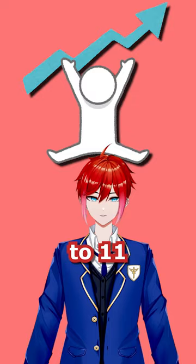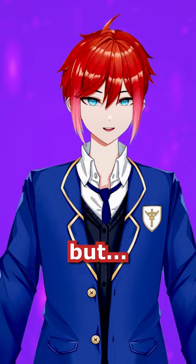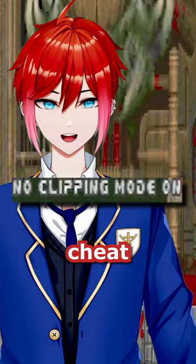The boss, sometimes called the Icon of Sin, is a giant demon goat head that constantly spawns enemies and can only be damaged by firing rockets into its brain. But what's inside that brain? Well, players can only find out by using a no-clip cheat in order to walk through the wall and find the head of John Romero, one of the founders and lead developers at id Software, impaled on a spike, which roars in pain when damaged.